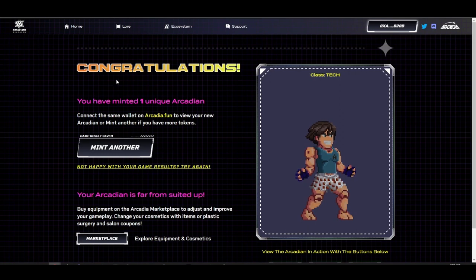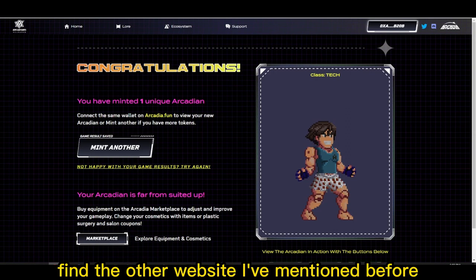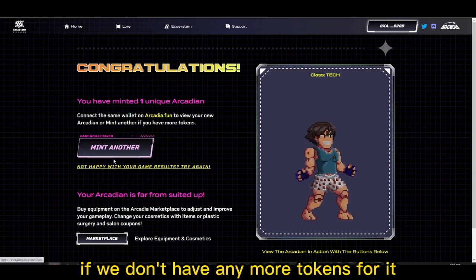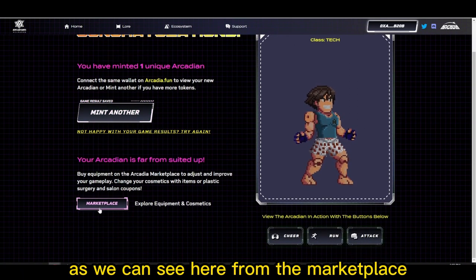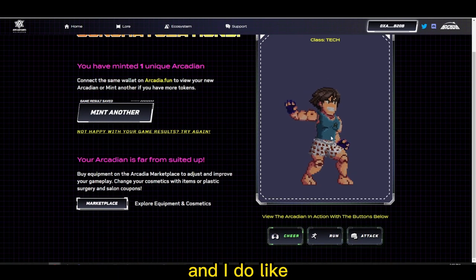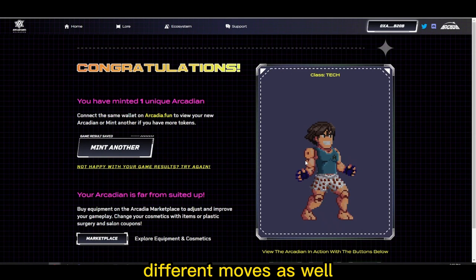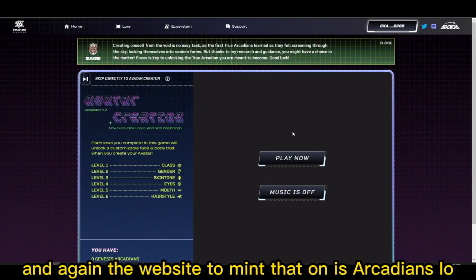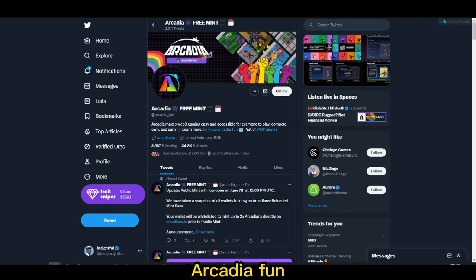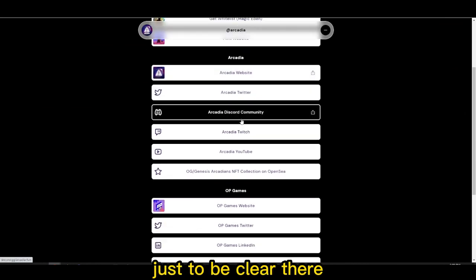We've basically saved our game result. We can now connect that wallet back on our avatar and find the other website to view it or mint another one if we have tokens for it. You can equip different equipment and other skins onto them as well, as we can see from the marketplace. You can create up to two avatars per wallet. Again, the website to mint is arcadians.io, which you can find from their Twitter, Arcadia underscore fun, and in the link tree you have all the links you need, including the website.